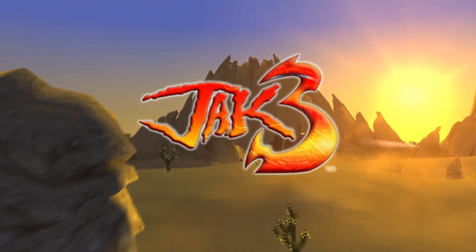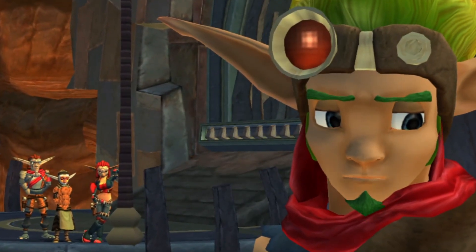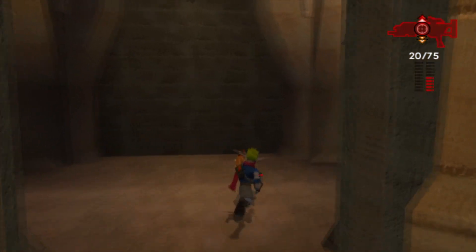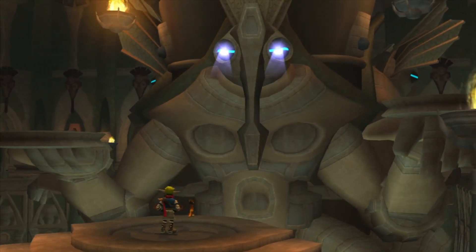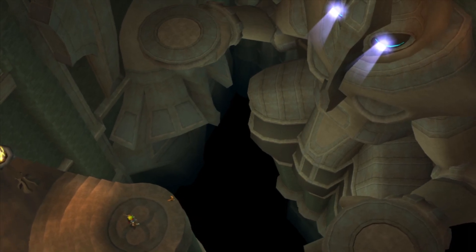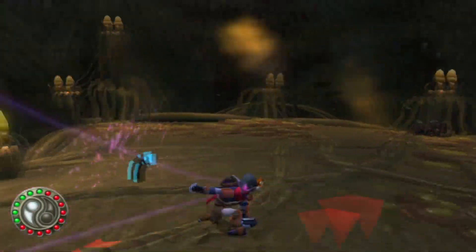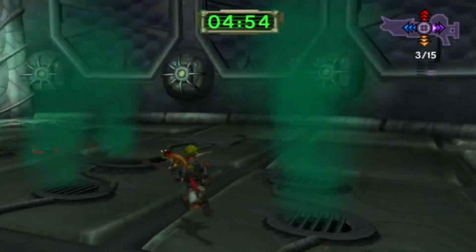Jak 3 on the other hand has the best of both worlds. It brings back the mystery of the Precursors and continues the mystery of Mar — and both mysteries are answered in this game. It introduces a few new things that flesh out Mar and the Precursors even further. First we have the Golden Order of the Precursor Monks. These people are sworn to protect the secrets of the Precursors, and their temple is a really awesome level — just exploring it makes you wonder what secrets they're keeping. Then we have the Darkmakers, which I think is a really cool enemy. Although a bit too similar to the Metalheads in function, the Darkmakers are a sworn enemy of the Precursors and are perhaps the reason for their downfall.